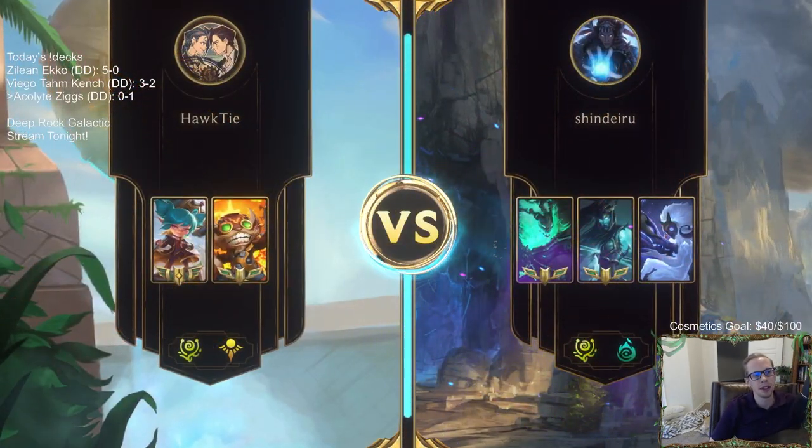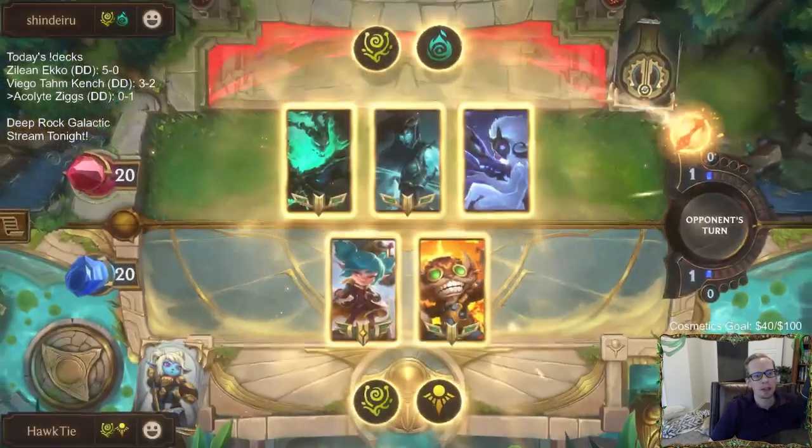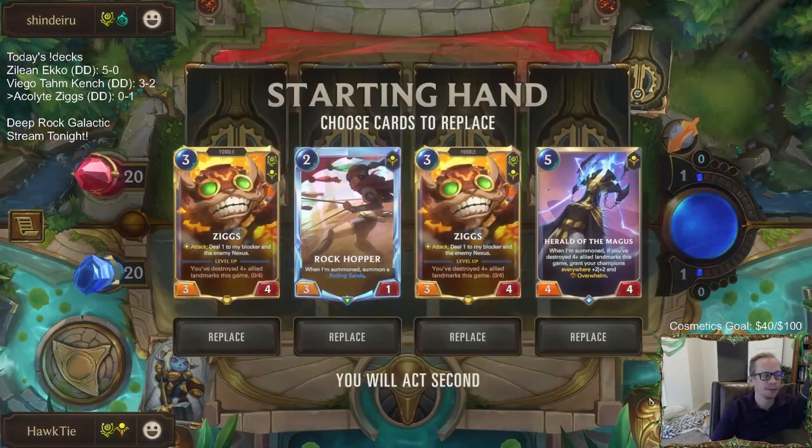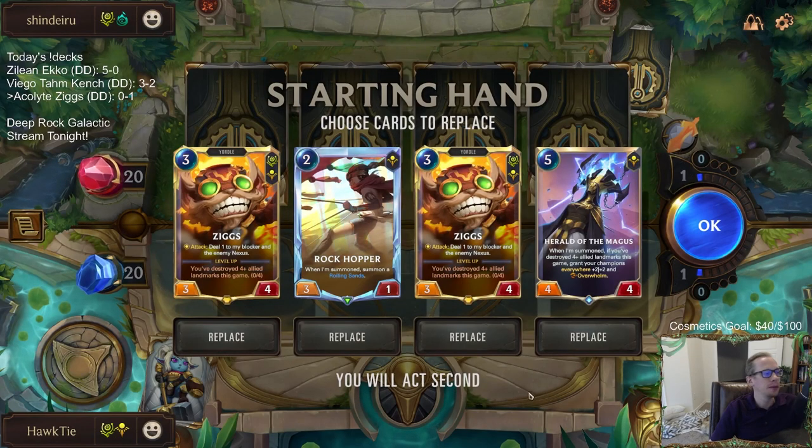My hand was too slow. I should not have kept two of the 3/3s - should have kept one of the three mana 3/3s with Poppy and sent the others back. One mana too expensive for the win. If we had one more mana, we would have won - they spend both of those cards on that, then we play Ziggs right after. We were that close to winning.